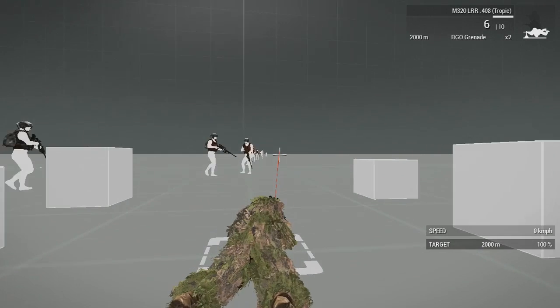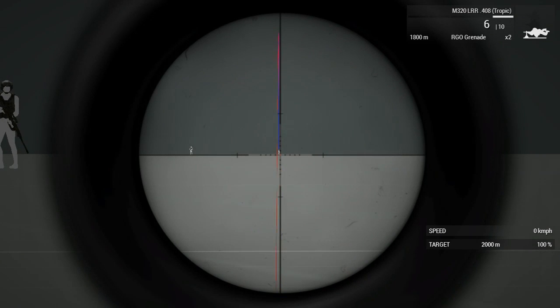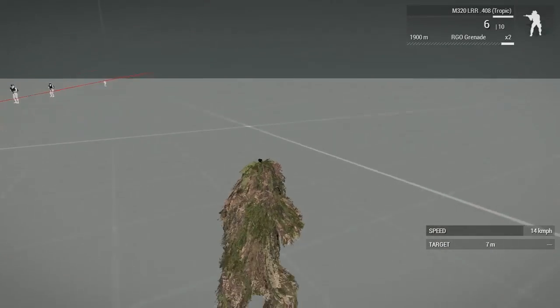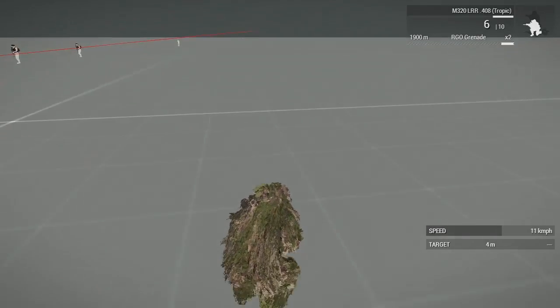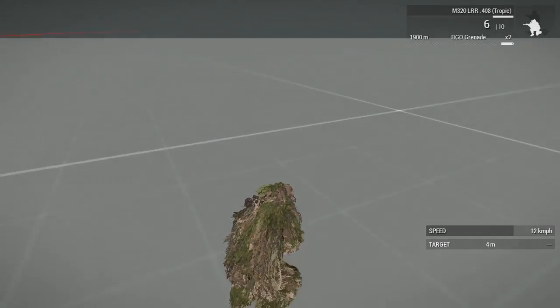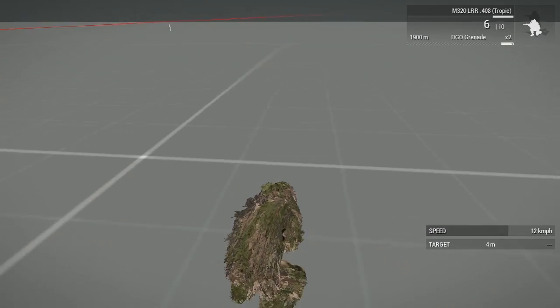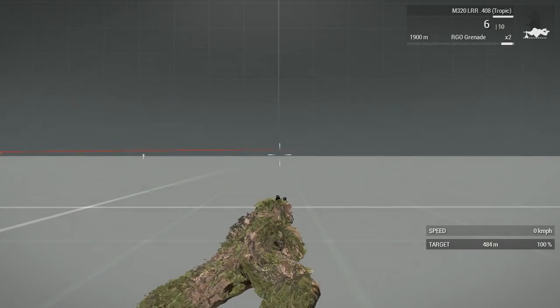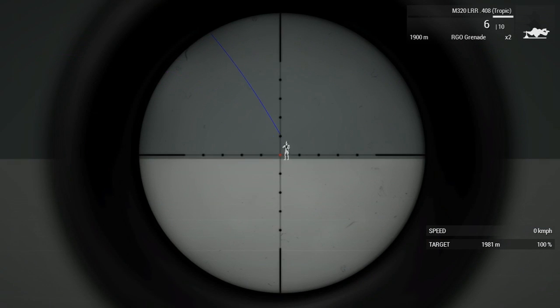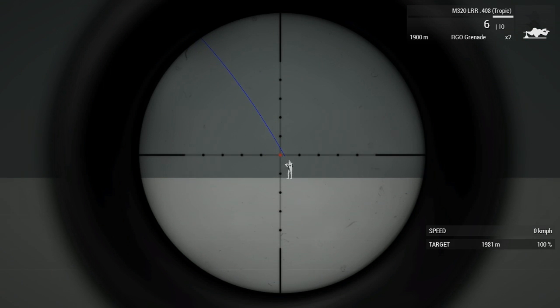I hit the guy with the first shot, but that's not a big deal because he was at the same range I was zeroed in — 2000m. What if he was at an odd range like 1970, 1980, 1981, or 1985? That is where the mildots come into play, and that's how people miss targets. Each mildot is said to be 100m, but from my experience: from 100m to 1000m each mildot acts like 75m to 100m; from 1000m to 1700m each mildot acts like 50m; from 1700m to 2000m and above each mildot acts like 35m. These are my calculations — not exact, but rough figures gathered from playing King of the Hill.